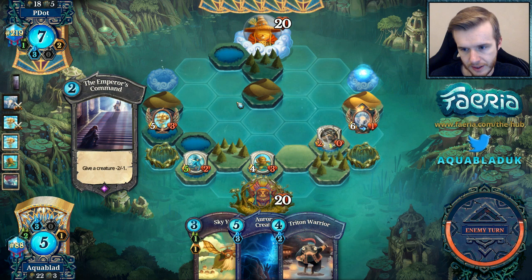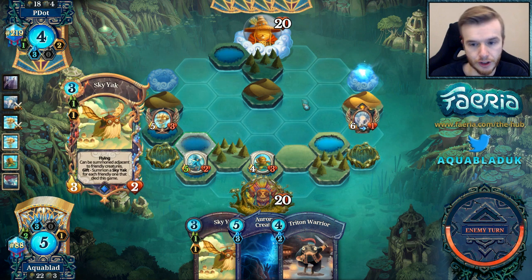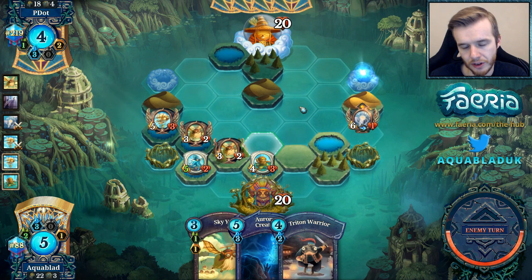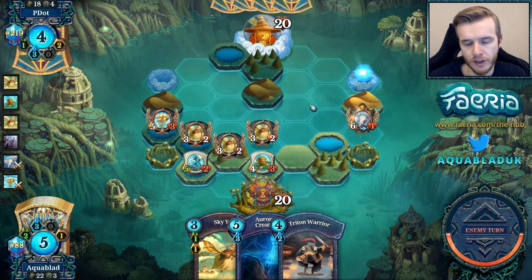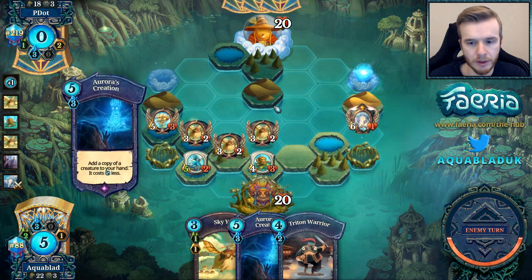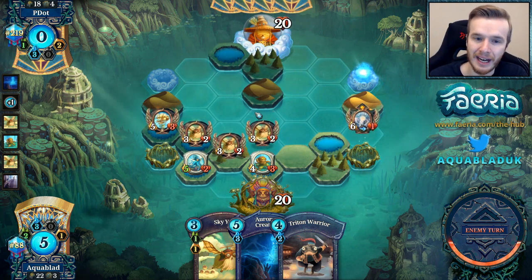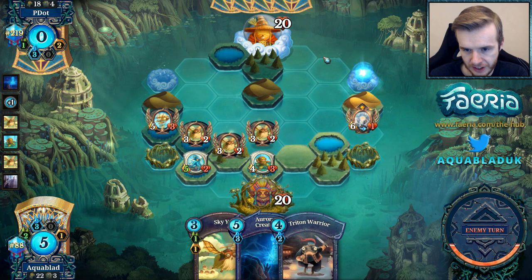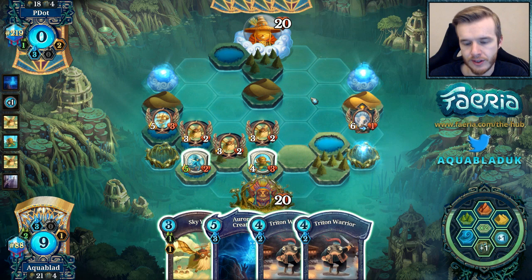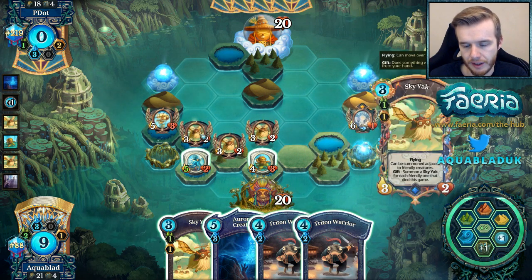Embrace Command into two Sky Yaks. If there's no Aurora's Creation — oh no, it's more than two. It's going to be three. So as long as we kill all these Yaks and there's no — oh no, there's a Creation. Scratch that. Our opponent was able to pull off the Sky Yaks combo before us, and this is actually really relevant now because I don't think we can win this based on if we kill these Sky Yaks.